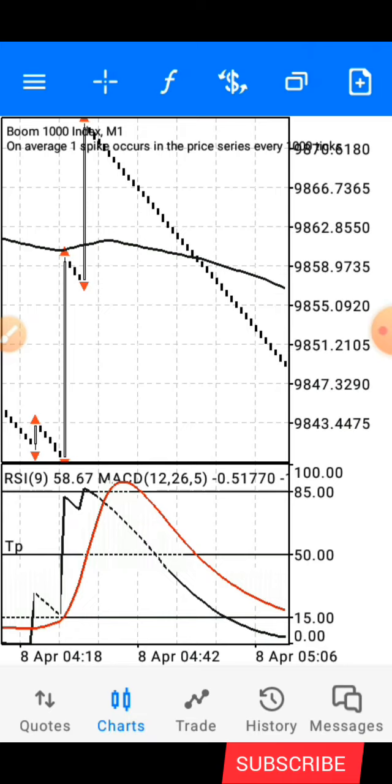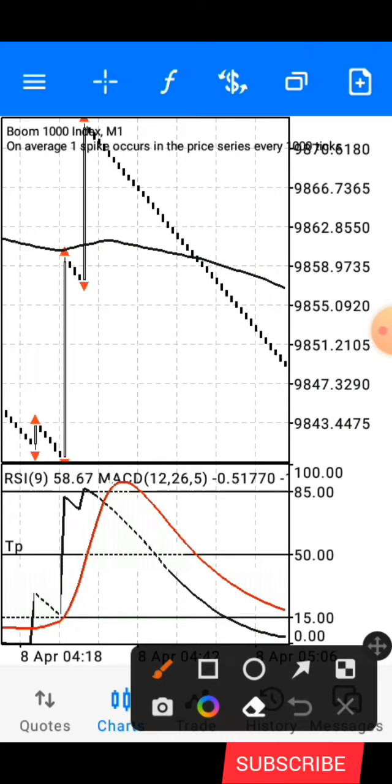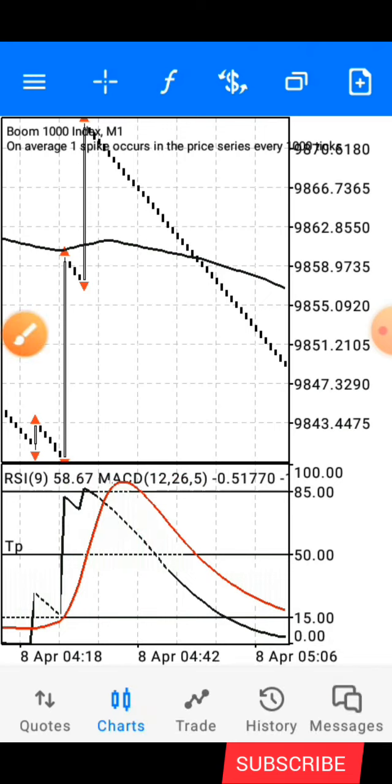All you need to know about this strategy is a few conditions and you will be set to go — set to make money. Our number one condition, our number one rule, is to first of all wait for the red and blue line to get to the overbought level. That's our first condition.